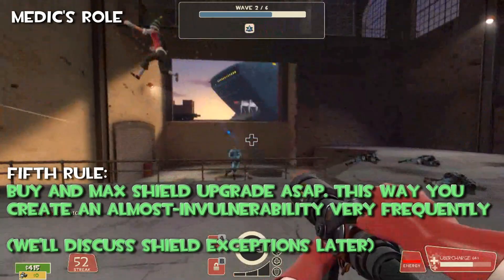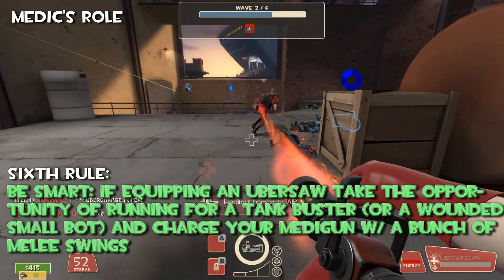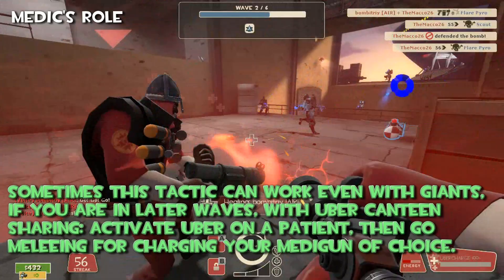Sixth rule — be smart. If you're keeping an Uber, take the opportunity of running for a tank buster or any wanted small bot and charge your Medigun with a bunch of melees. Sometimes this tactic can work even against giants if you are in later waves with an Uber canteen sharing. Activate Uber on a patient, then go meleeing to charge your Medigun of choice for free.